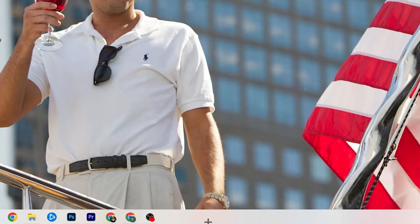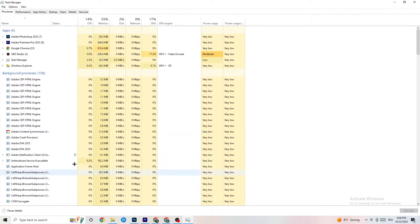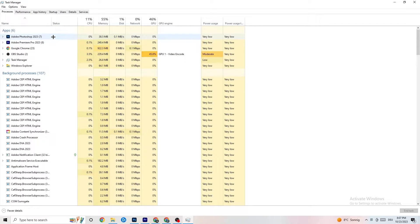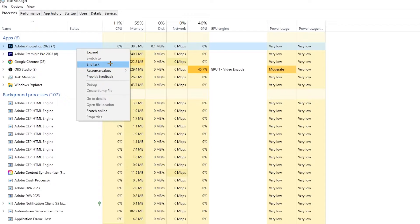The next step is to go to the taskbar at the bottom of your screen, right-click it, and hit Task Manager. You'll see every single program currently running. Go to the Processes tab in the top left, where you can see CPU usage, memory usage, GPU, and network. End every task that is using too much CPU or GPU — you'll see them highlighted in darker yellow or red. Right-click and select 'End Task'. Do this for apps and any background processes using too many resources.